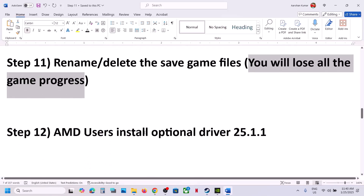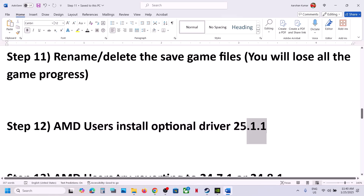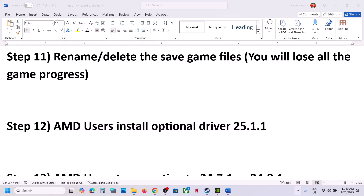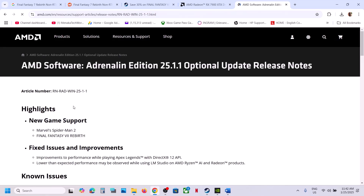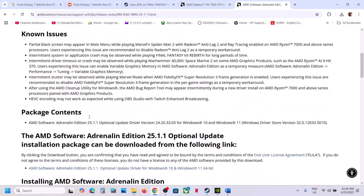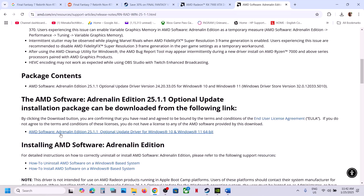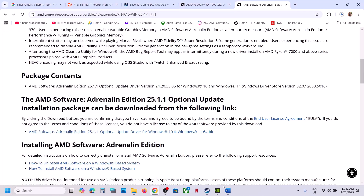For AMD users, install the optional driver version 25.1.1 — this has worked for many players. Search for 'AMD optional driver 25.1.1' on Google, go to the AMD website, and you will see new game support for Final Fantasy 7 Rebirth. Scroll down to find AMD Software 25.1.1, which is listed as an optional update. Click on it, run the exe file to install, then restart your computer and launch the game.